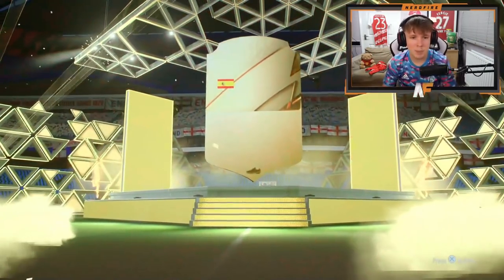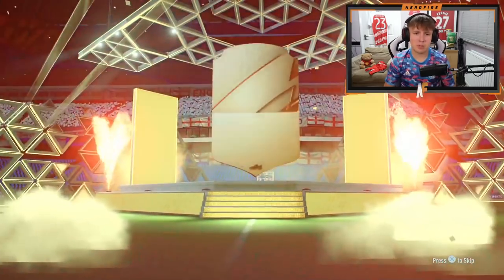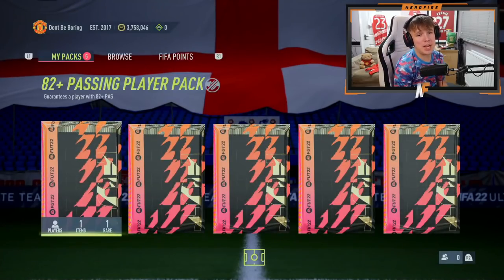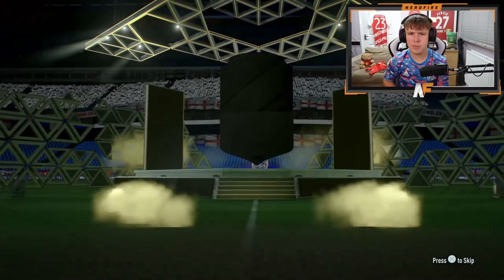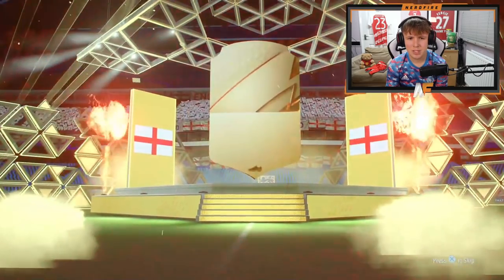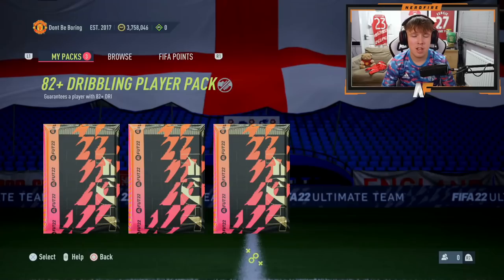Now onto the passing packs — supposedly the best ones. First one: it's a board, Spanish left wing-back, we've got a defender — it's Angelino. Not the greatest defender but I'll take it. Passing pack two: it's a board again, England right back — it's Trippier. We might have to go full-backs at center back. Pack three: it's Christian Eriksen. And the final passing pack: it's boards, English CDM — it's Jordan Henderson. The passing packs were pretty underwhelming.